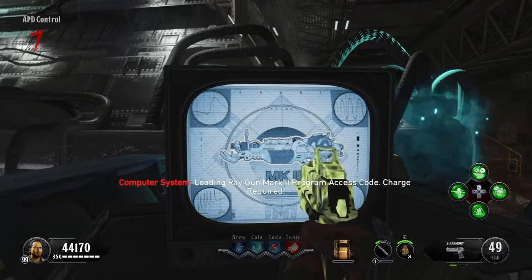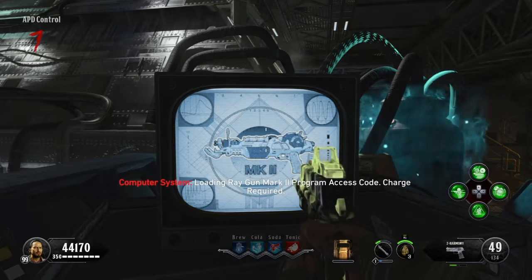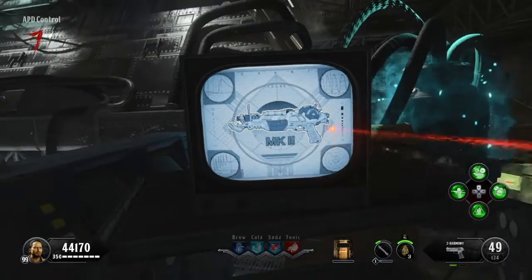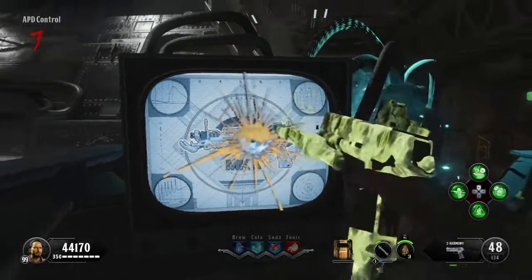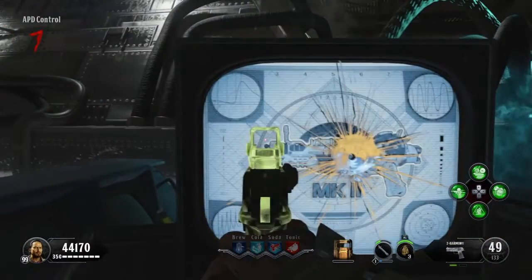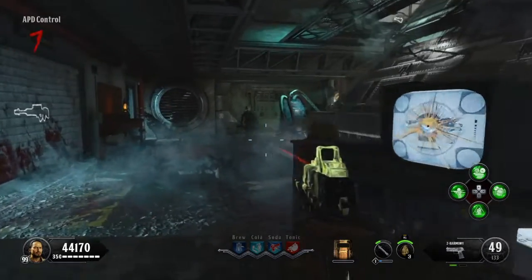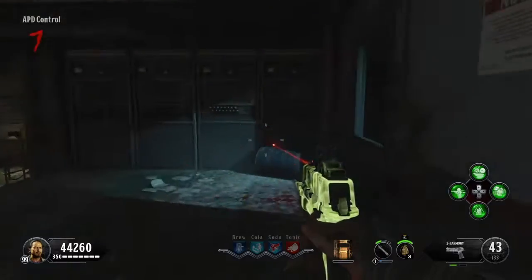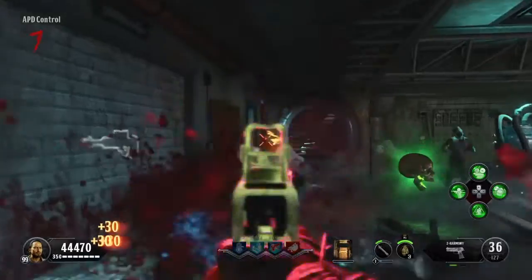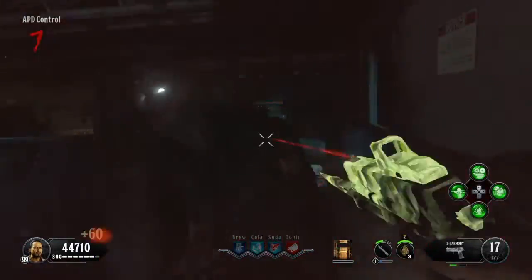You need to hold square on the active TV and it will show a prompt. You need to charge it with souls. After you charge it, it will give you a number — each game it's a different number. You'll fill it up and it will tell you when it finishes.